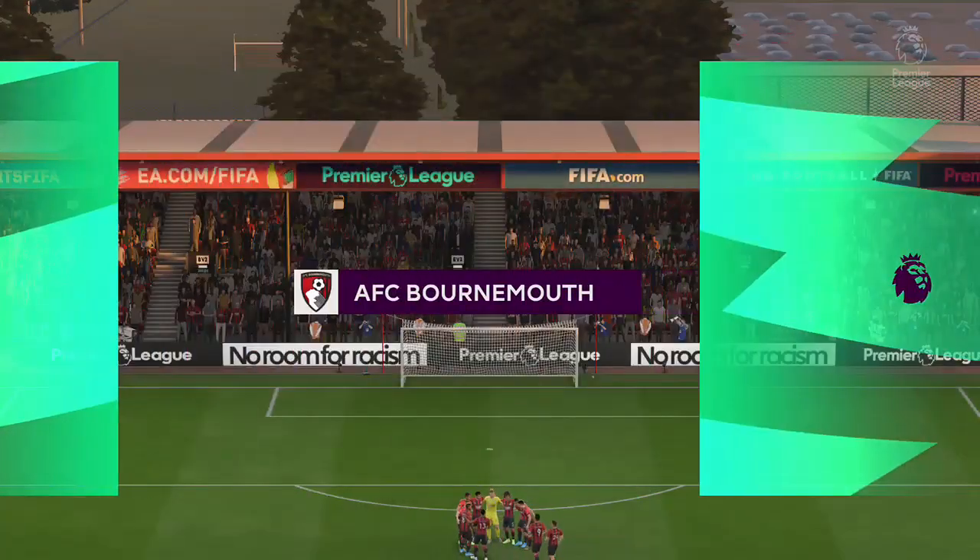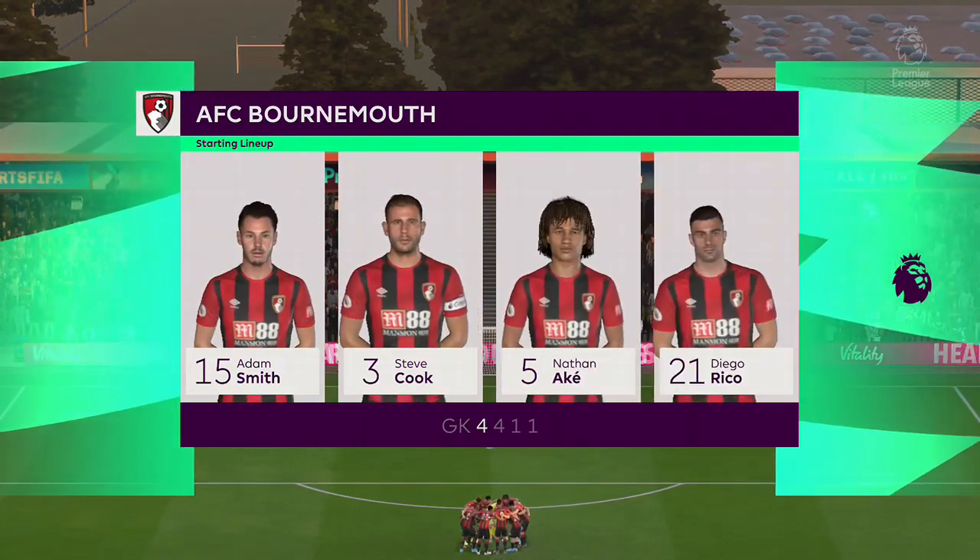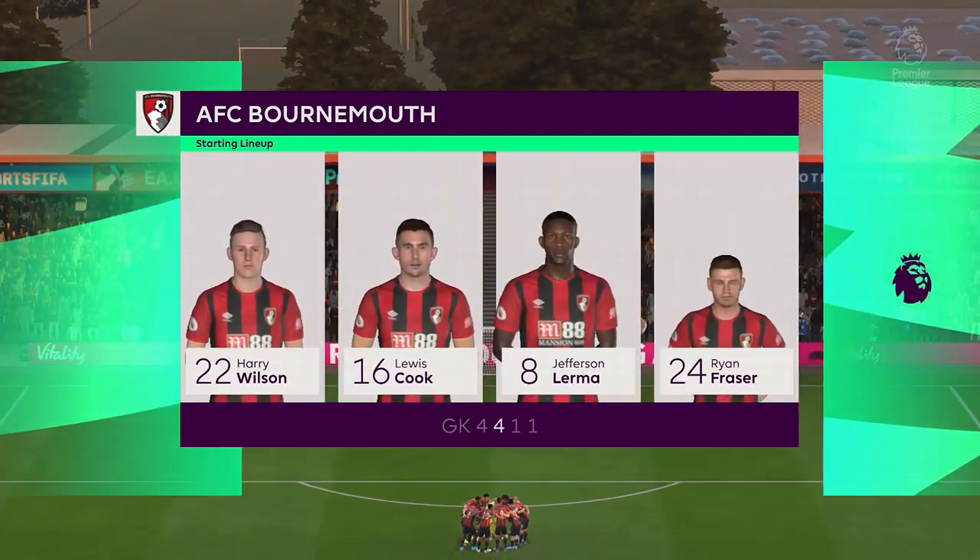Here's how it looks for Bournemouth. Nathan Ake plays with Steve Cook in central defence, and it's two strikers up front who will look to provide the goal-scoring threat.